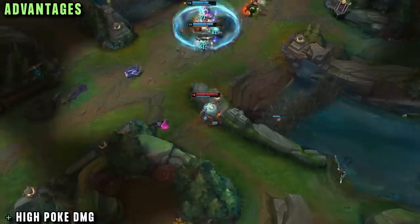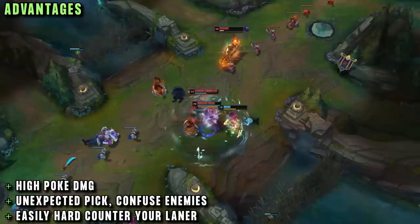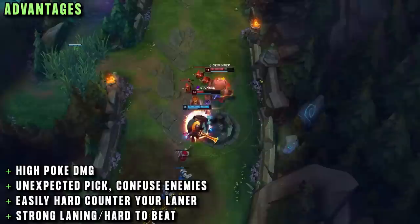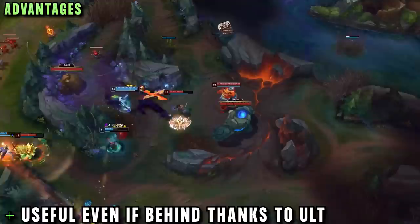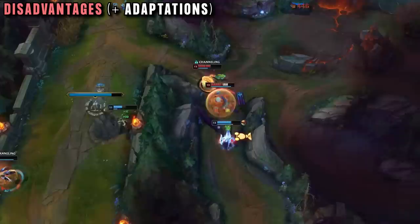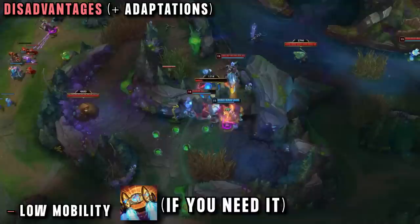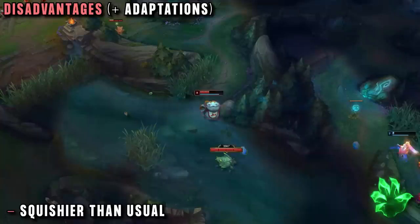So how good is AP Tahm Kench? Benefits: high poke damage on Q; a very unexpected mid lane pick; you and your top laner can easily coordinate matchups, even taking double armor or double magic resist in runes while enemies have no idea what they're facing. Most of my teammates in Diamond didn't even know Tahm Kench deals AP damage. Laning is really good thanks to high damage and sustain from E. Once you hit six, your 1v1s are very powerful. Unlike some off-meta glass cannon builds, this one is never truly useless. Now the downsides: low mobility — Rocket Belt is a good solution; squishiness — Grasp helps a lot, and late-game assassins still often can't kill you.